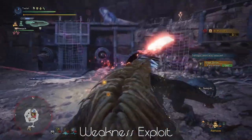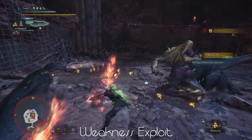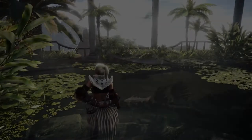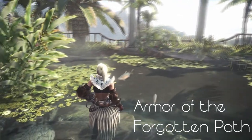The last skill of this set is Weakness Exploit, which gives you an increased critical hit chance when attacking a monster's weak points such as their head, wings, or tail. This can greatly increase the amount of damage you do, as level 2 grants a 30% chance to crit.